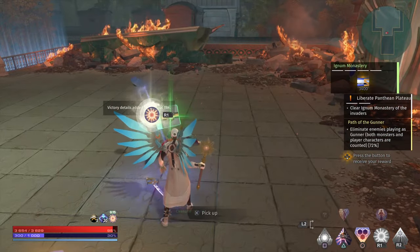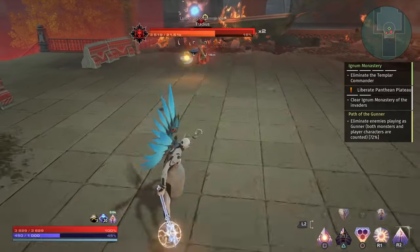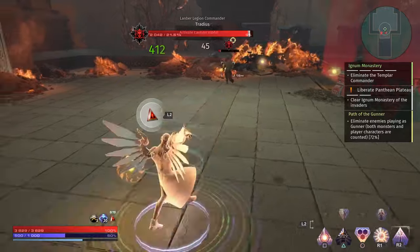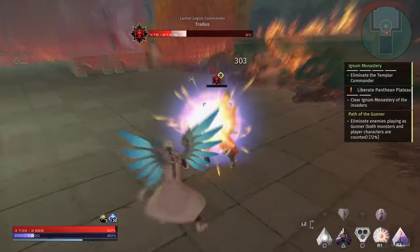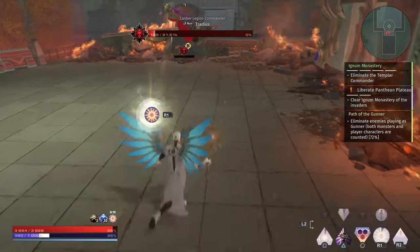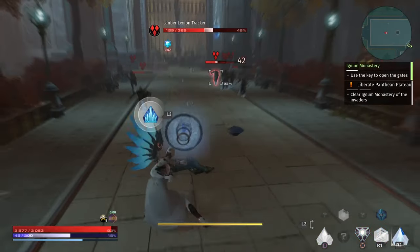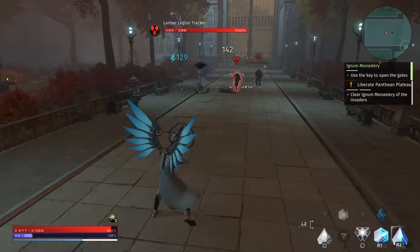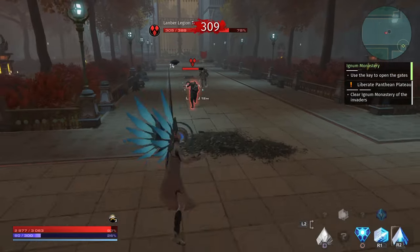Don't be afraid that it will be hard to kill that boss with a class you haven't played a lot — if you have all the abilities, you still have a great chance even without a good weapon. So it's really smart to switch classes a lot in the early part of the game, get all the abilities, and then go back to focus on one. It will be harder to play a certain class later if you haven't unlocked all its skills.